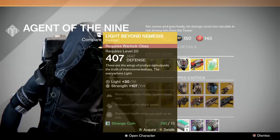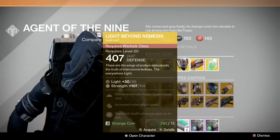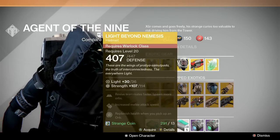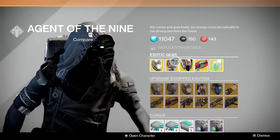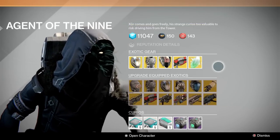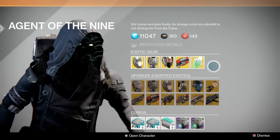From here you have the Warlock helmet: revive teammates faster, increase melee attack, and replenishes health when you pick up an orb. This helmet would be good for hard mode Vault of Glass if you're someone who can't stay alive or keeps losing a lot of health - when you pick up an orb it will heal you, so you don't have to have a weapon that heals you. Other than that, we don't have any exotic engrams.